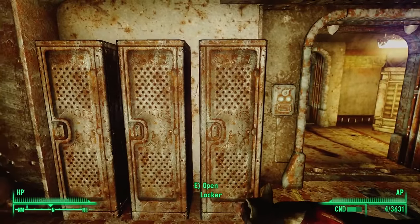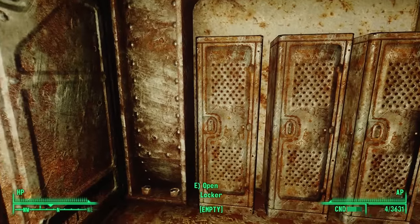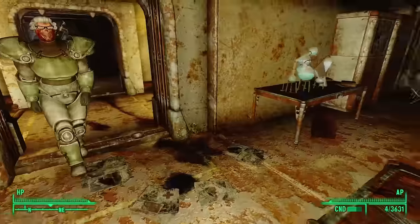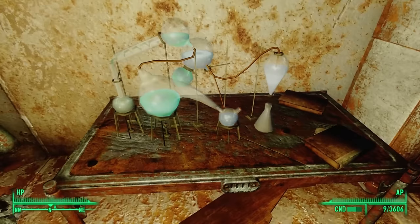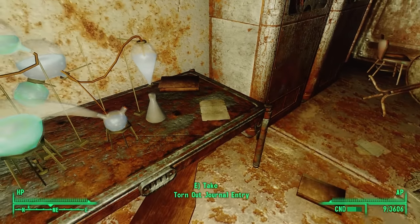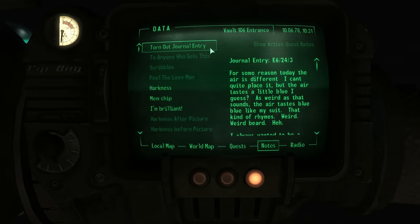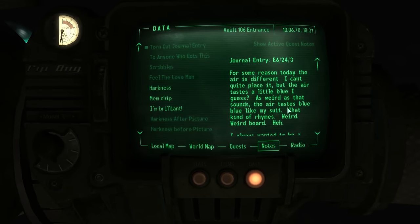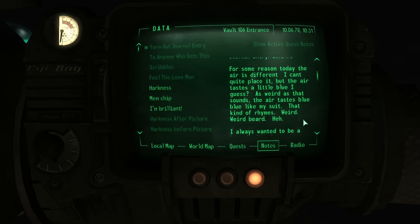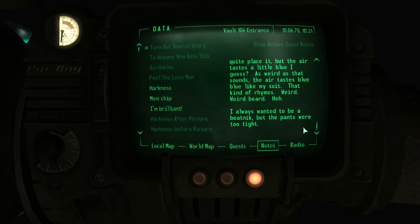On the other side of this wall we see three lockers — a stack of darts in one and a full suit of combat armor in the other. This must have been another research lab: lots of tables covered in coffee cups and coffee machines, another chemistry setup to the northeast with a couple of scorched books on top. But wait — there's something peeking out from underneath one of these books. We find a torn-out journal entry. Journal entry E6-24-3: 'For some reason today the air is different. I can't quite place it, but the air tastes a little blue, I guess. As weird as that sounds — the air tastes blue. Blue like my suit.'